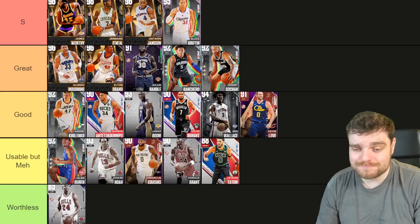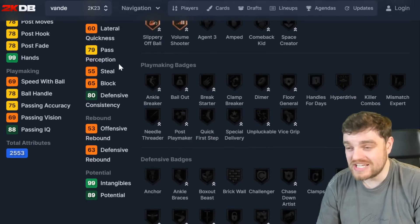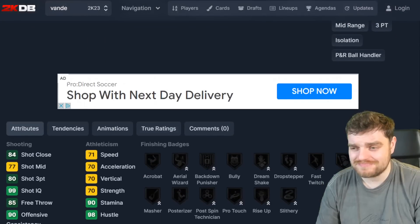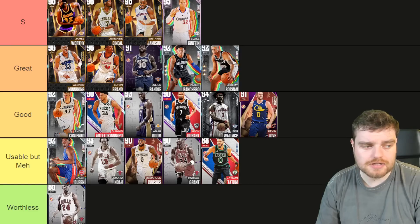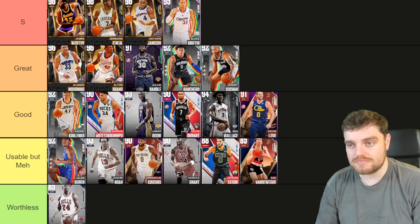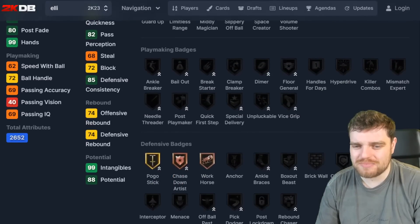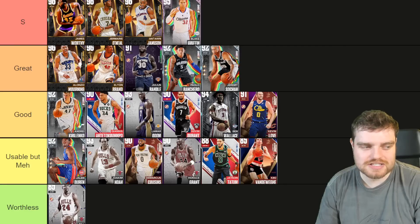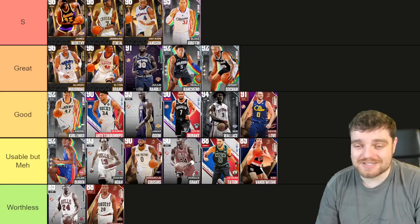Kiki Vandeweghe is one of your very few cheap auction house stretch forwards — not great, but absolutely sick shooting. He's at the very bottom of usable but meh, probably worse than Tatum but not unusable. LaPhonso Ellis has no real three ball, a little bit of speed and defense, but from using him he's really really struggled in general. He's a fine card if you're playing offline, but he's not going to bring much to the table online.